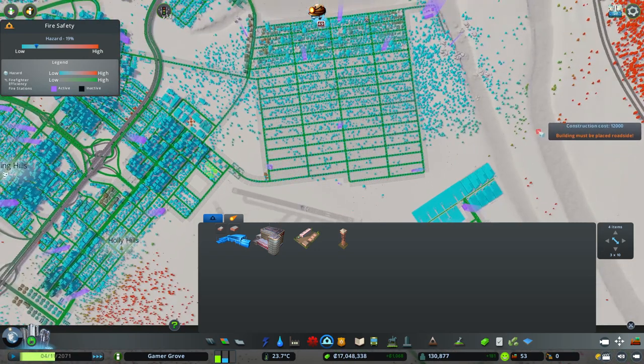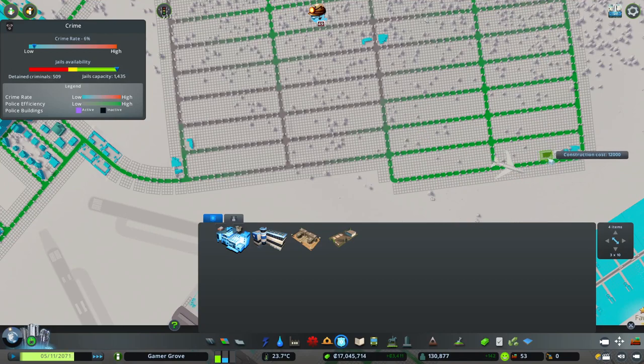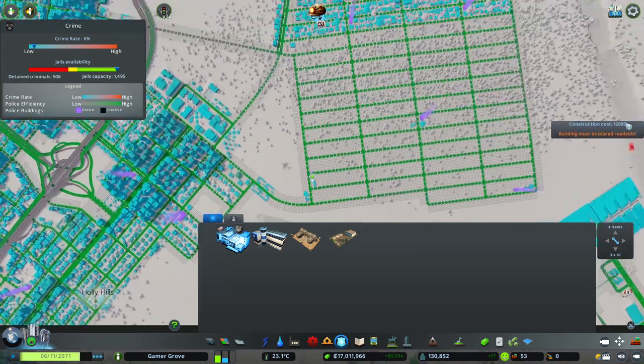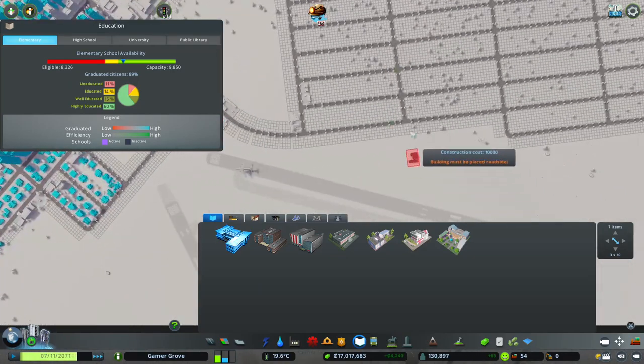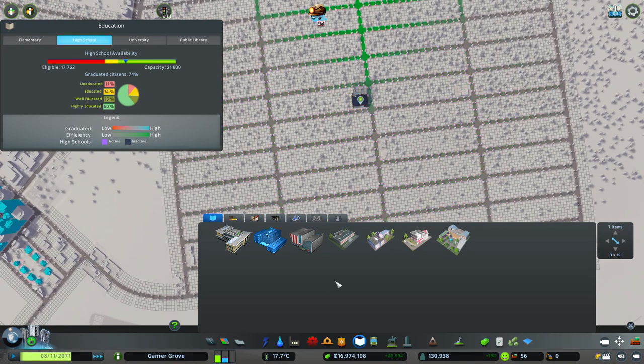How are we looking? Pretty good. And police protection — same thing, looks like we need to add some in. And looks like we're good again. I believe I'm going to add in a couple of schools and we're even going to add in a high school this time.